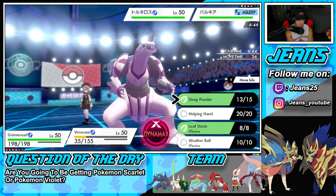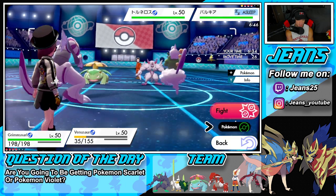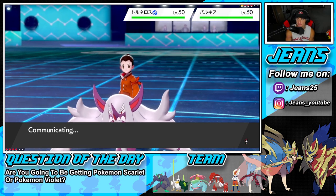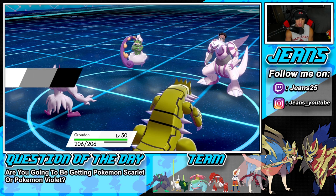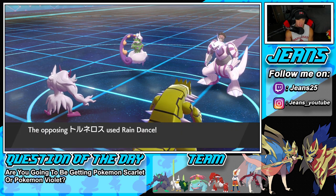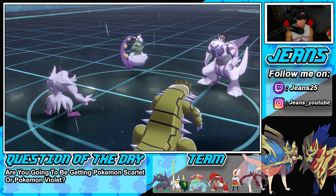I'm going to swap Venusaur in — definitely get more value out of it in Drought. Grimmsnarl has a super-effective Spirit Break on Palkia and it just works well. We have Light Screen now, which is huge. Palkia is still asleep, we hit it with Spirit Break — great damage, some really lovely damage. He's probably going to Hurricane me, but I would love to drop Spirit Break again. I could Protect, or I could swap into Venusaur and save my Groudon some HP. What does he have in the back — Zacian and Venusaur, right?